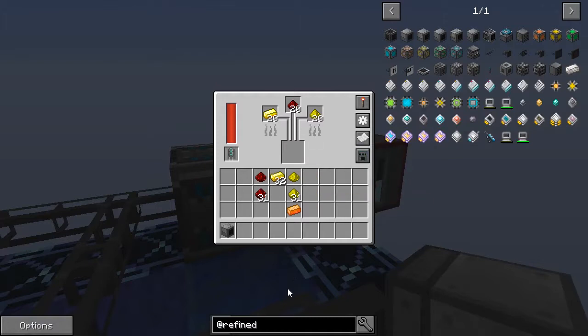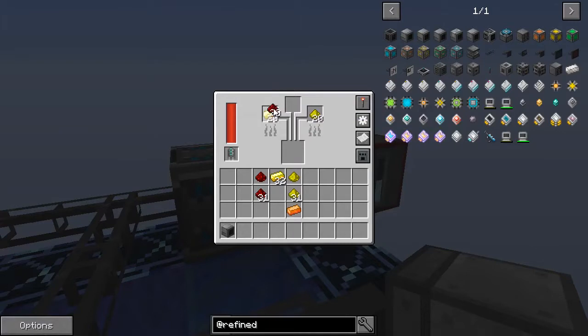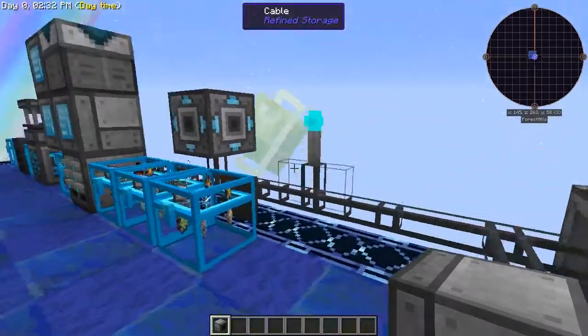I had my furnace turned off — that's why it wasn't working. You need to set the alloy smelter to always active. Boom — now it's making the Energetic Alloy and putting it right back into the system.